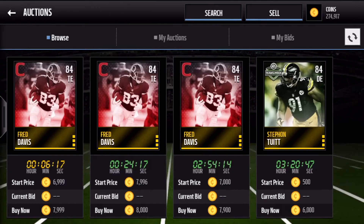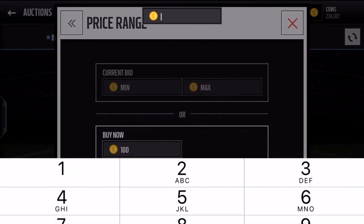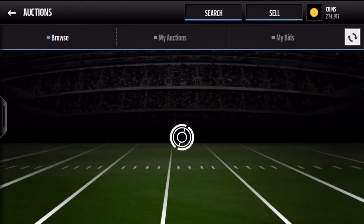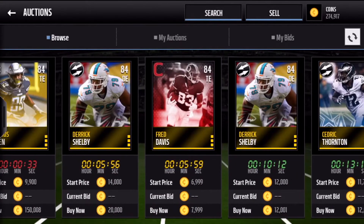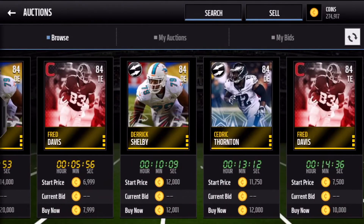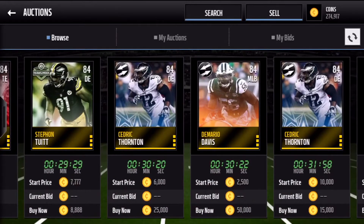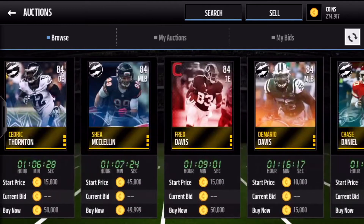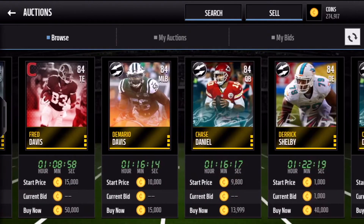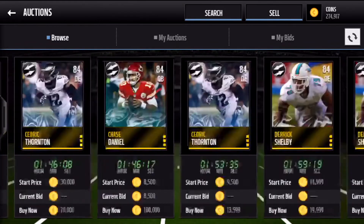Manziel is the best snipe you can get, then the movers players, then Stefan Tuitt, and you don't really want to get Fred Davis ever. The players you can get are: Ladarius Green, Derek Shelby, Fred Davis (though you never really want him), Cedric Thornton, Stefan Tuitt, Demario Davis, Shia McKellen, Chase Dan, and Johnny Manziel. Those are all the ones you can get.